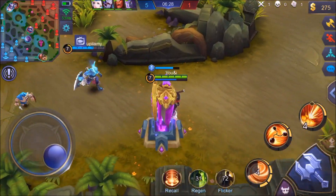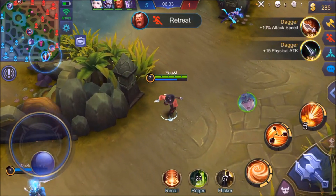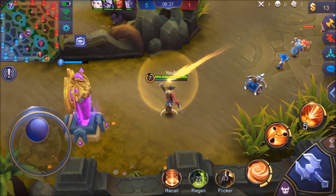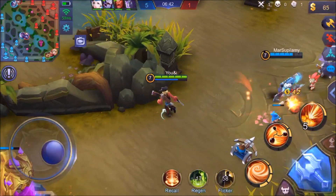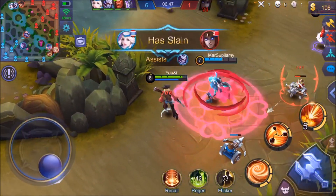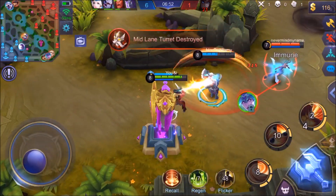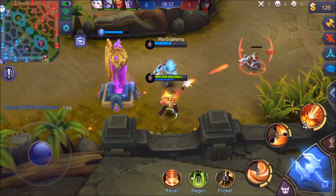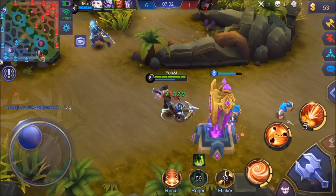Your second ability will also net enemy heroes and slow them down if you hit them with it, so that can allow you to escape. Your first ability also decreases their accuracy. I want to get the attack speed boots — I'm playing AD carry so it's all about the attack damage. Karina coming in — she is immune, dodging two of my buckshots right there, which sucks. But we are picking up the Swift Boots, that's an extra 15% attack speed.